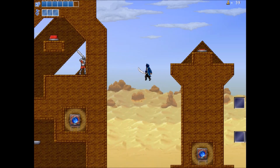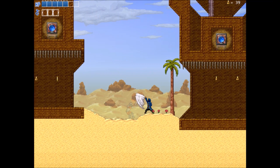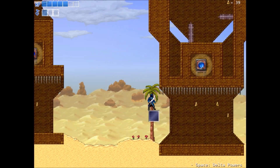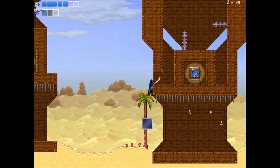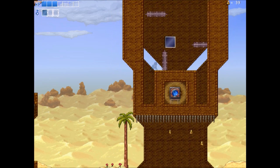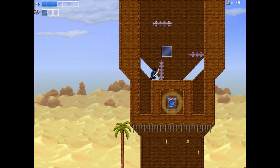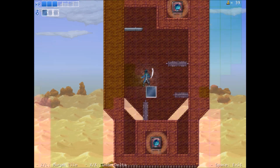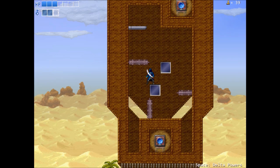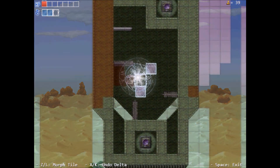The third switch is right over here. Alright, so here we're going to have to wait for the spike to get out of the way so we can make our way up here. Hold on, let me think through some notes.